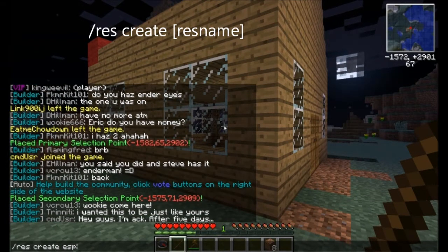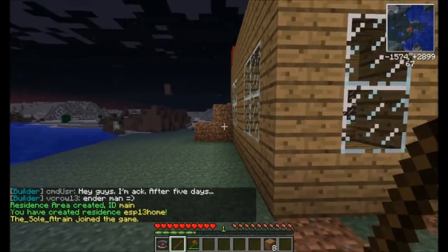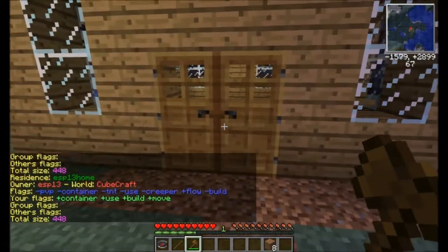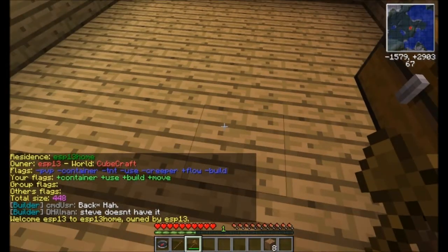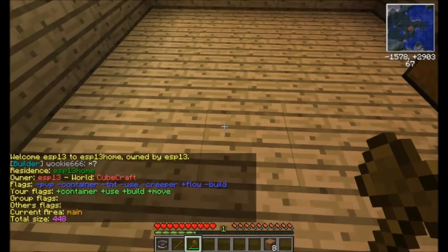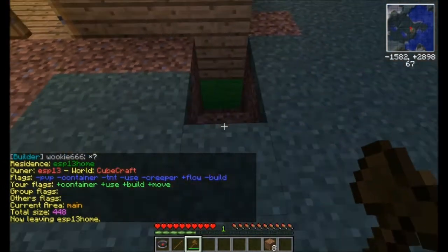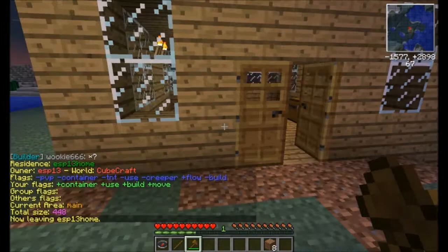Again, simple res create ESP13 home — we get our confirmation. You can use your axe to check to make sure. This time if we go inside it'll show us that our floor is also protected. So even if someone starts to burrow and goes down below that block, they can't come in underneath the house. Our floor is protected.